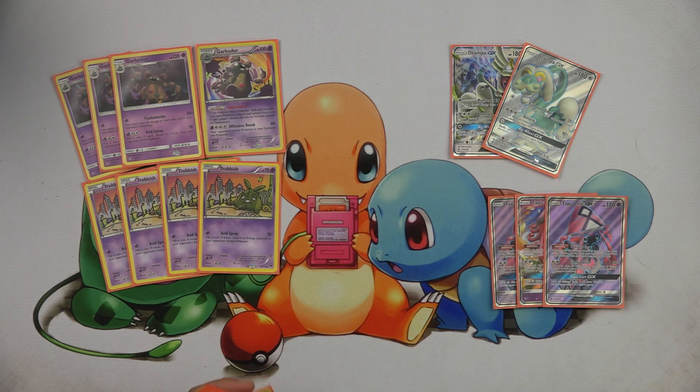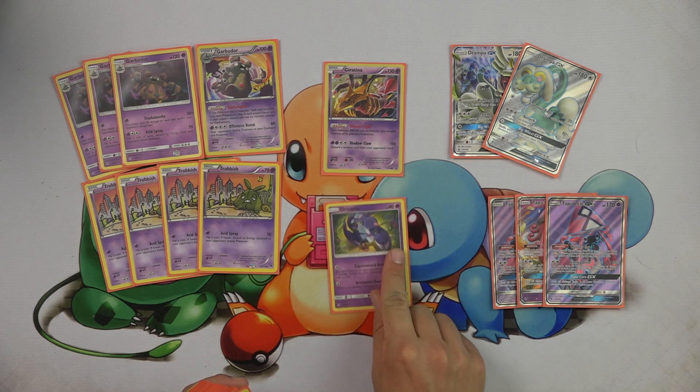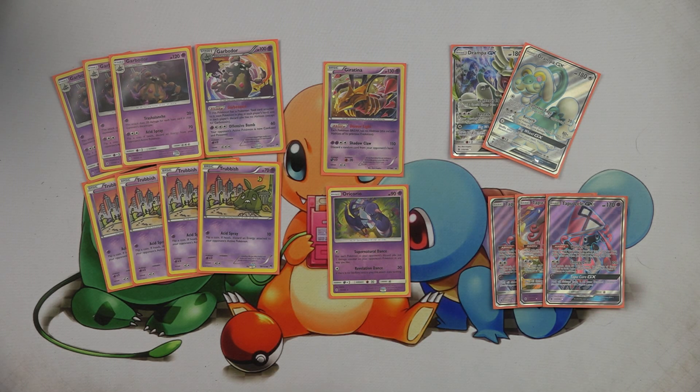We play three copies of Tapu Lele GX, one Giratina Promo, and one Oricorio to round out the cast.